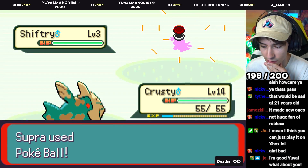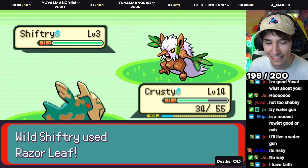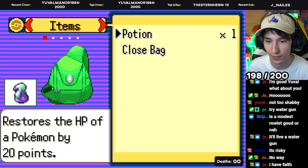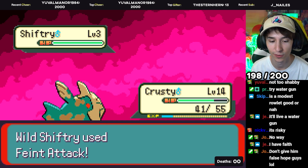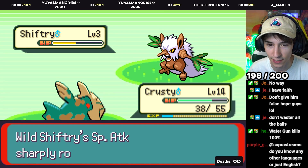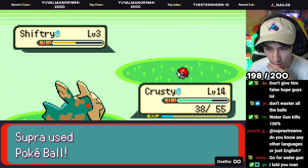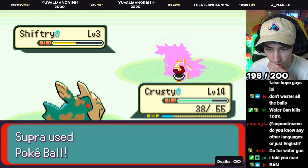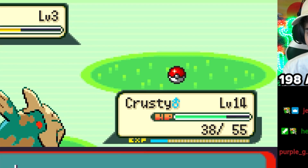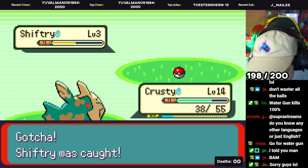Please stay in the ball. Relicanth, what are you doing? I think I have to Water Gun. It's got a Nasty Plot — what the fuck? Please stay in the ball. Bro, he's Nasty Plotting. I need to catch it now. Thank you!